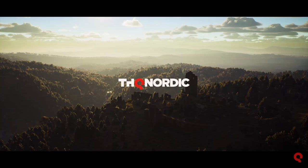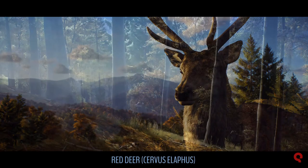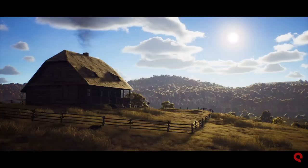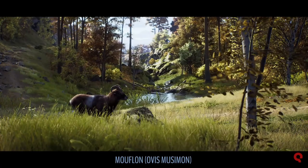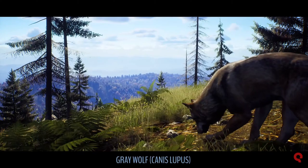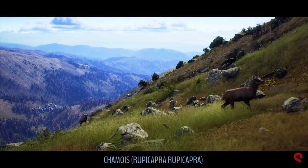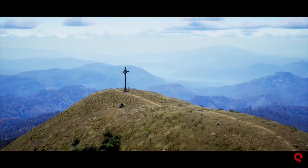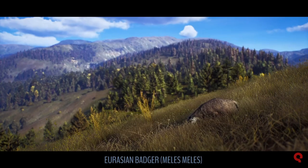My favourite model out of all the ones we get to see in this trailer is the red stag at the very beginning. He just looks amazing — such a beautiful stag. And the hinds look so good as well. The mouflon models look beautiful, the coat detail on them is absolutely awesome. The grey wolf and red fox look really pretty. The chamois look really awesome climbing up in the higher parts of the map — that's a scene I want to see, going hunting for big trophy chamois in that environment.